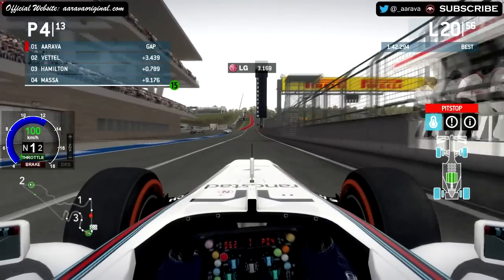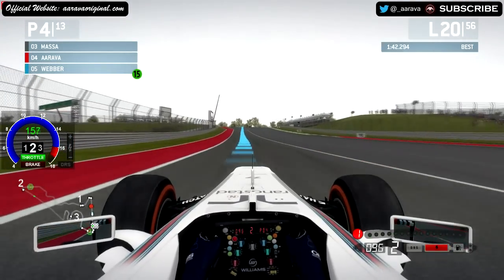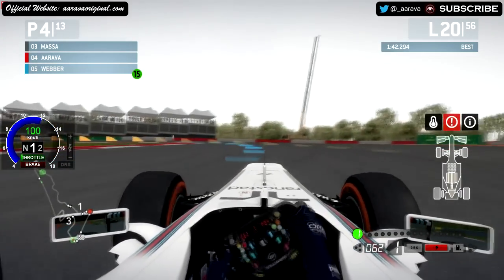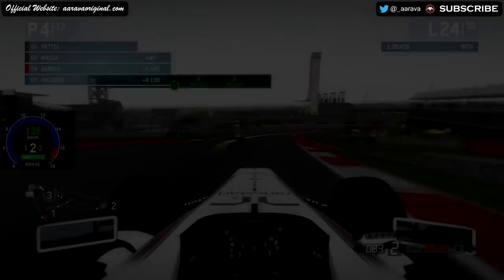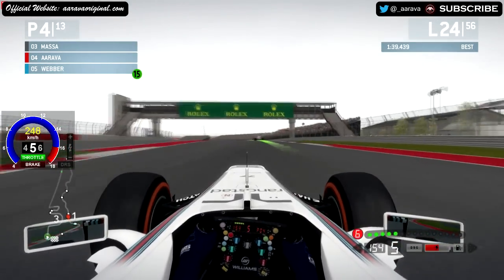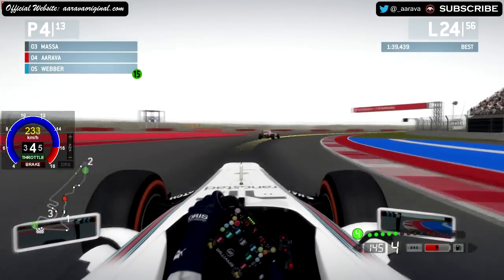We're onto the prime tyres now — pretty good standard pit stop, 3.1 seconds from my team. We're down to fourth place at the moment. It is fourth place — Massa third, I believe Hamilton is second, and Vettel still very much in first on lap 20. Coming onto lap 24, we're chasing down Felipe Massa, taking the life out of these prime tyres — with new tyres we get a bit of fresh grip for about five laps, and we're really using that to our advantage.